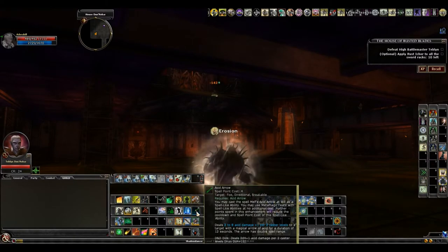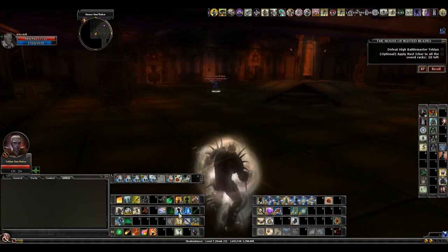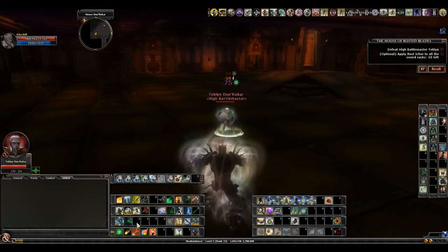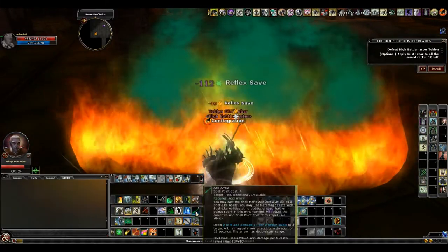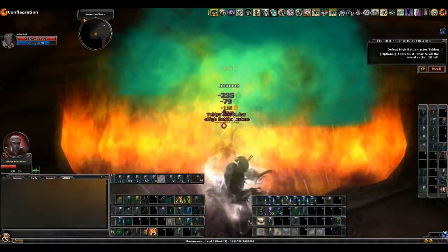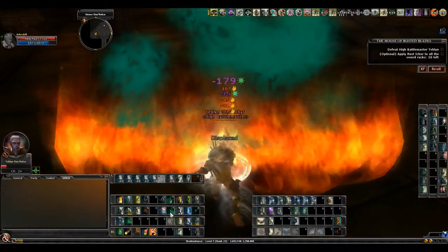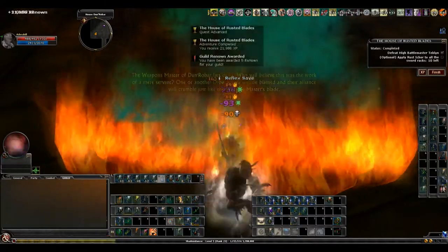So I'm just going to get his attention, throw that at him. As soon as he gets into range, I'm going to give him some dots. Throw down a little bit of this just because, and then throw down my AoEs. Just keep dotting him up. Use whatever spells you want — if you have a preferred element: ice, acid, fire — just rotate through until he is dead.